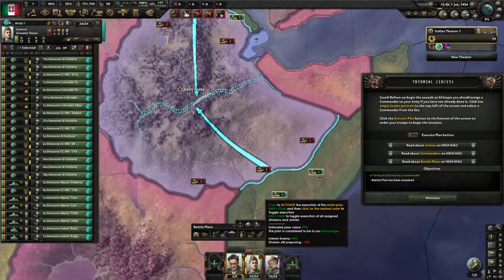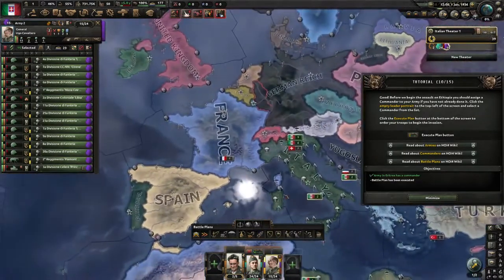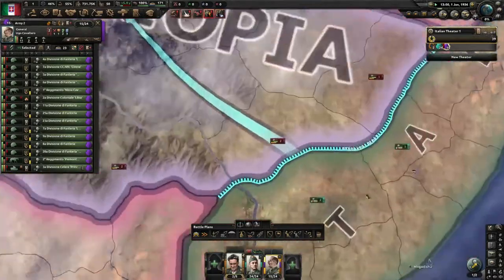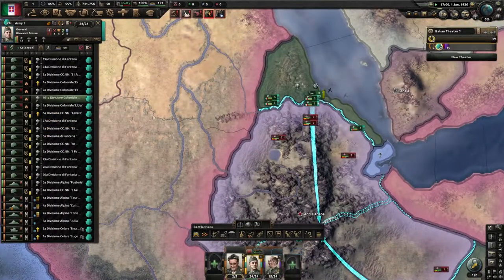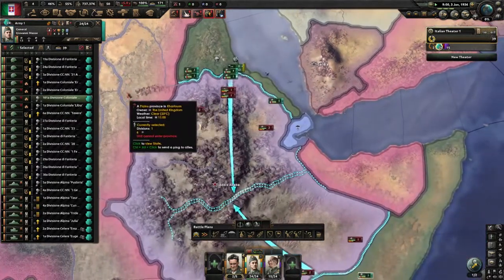It tells us the gist of our plan: 17% advantage, the enemy is inferior. The divisions are still preparing since we haven't unpaused yet. This green bar is a representation of our forces versus theirs on the border. We've got more notifications, but while the army gets assembled and they start moving to their borders, we'll let them get ready. If we speed it up a little bit, their planning bonus is in effect.